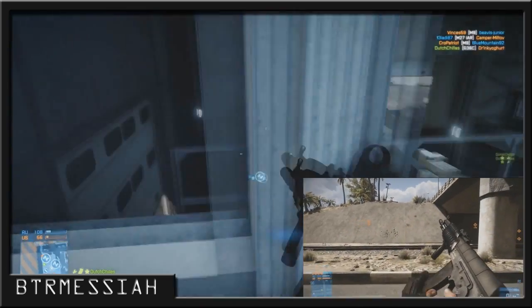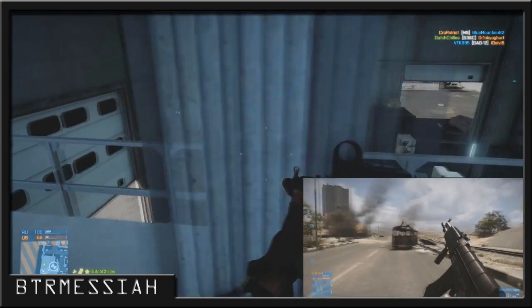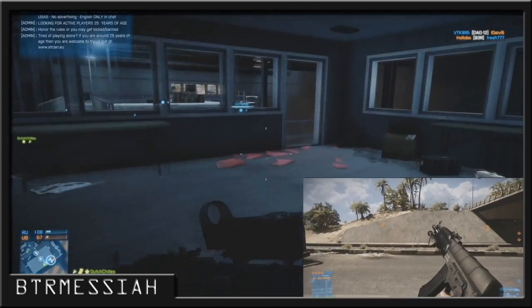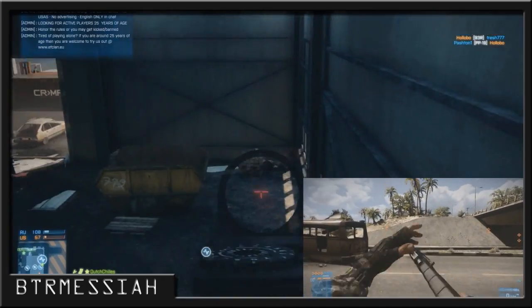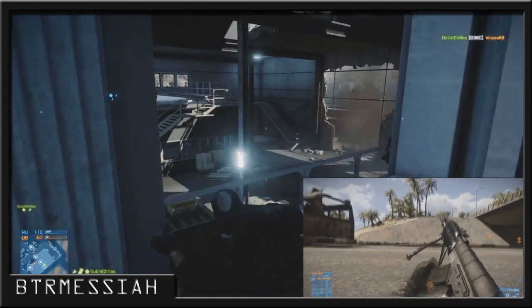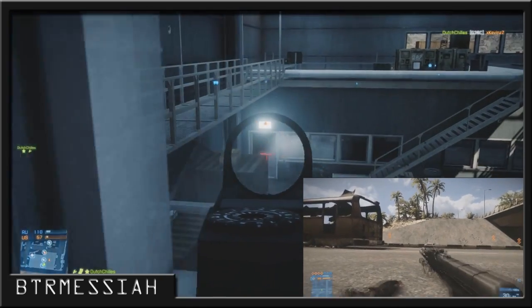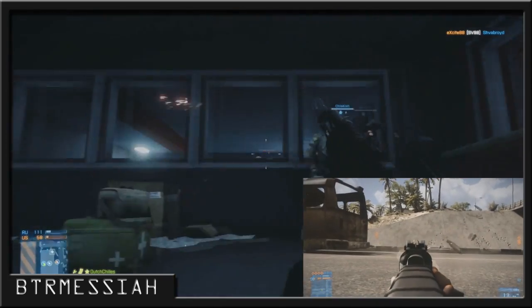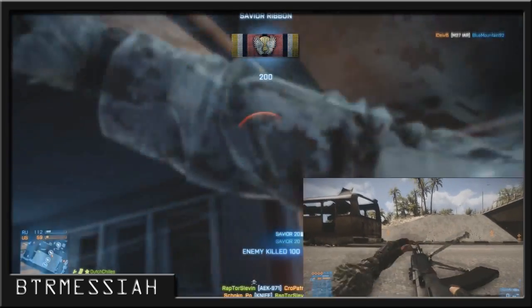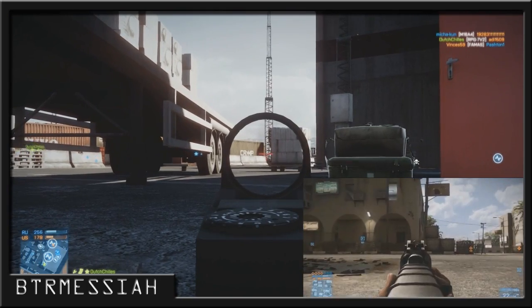The next weapon loadout uses no barrel attachments, no sight attachments, and just the foregrip — and as you can see the recoil is nicely centralised and goes vertically upwards. Now using a bipod but undeployed: you'll notice the recoil is the same as without the foregrip, however it sways in the opposite direction, so now it goes to the right instead of the left. And with the bipod deployed, you'll notice the recoil is very centralised and hardly moves upward — it pretty much stays still.